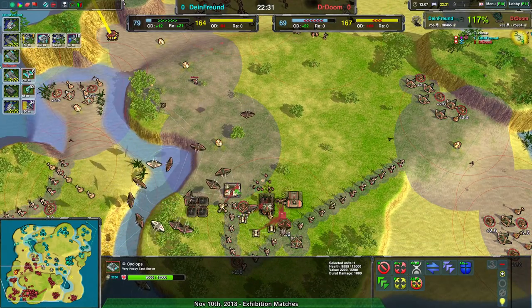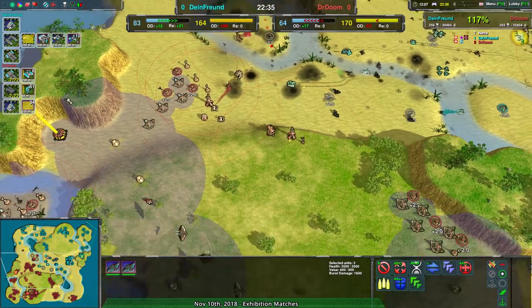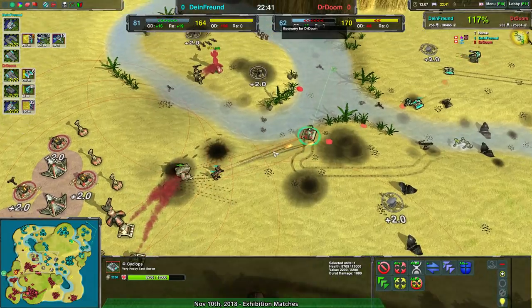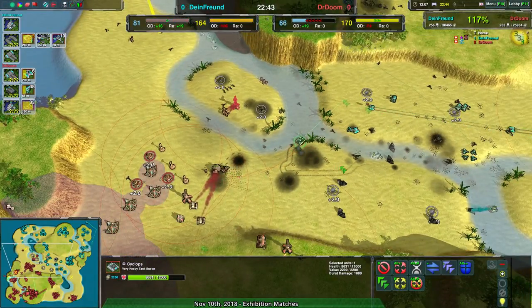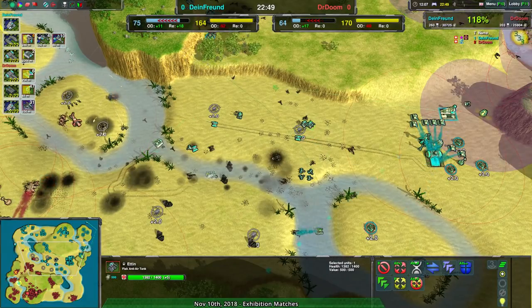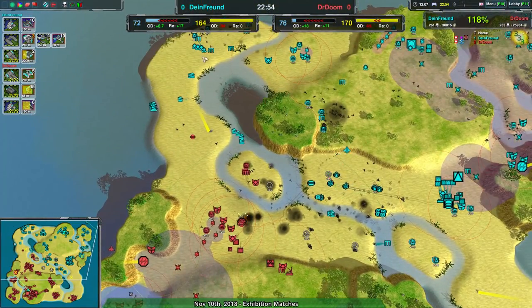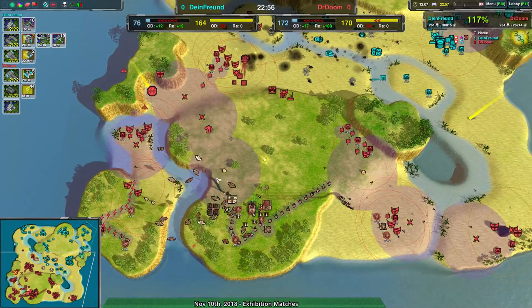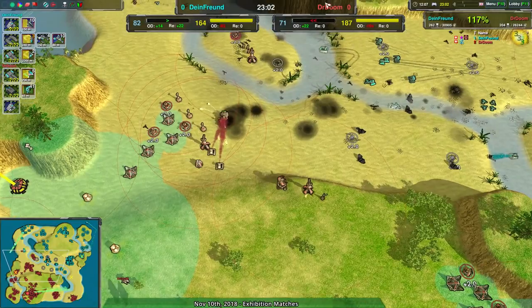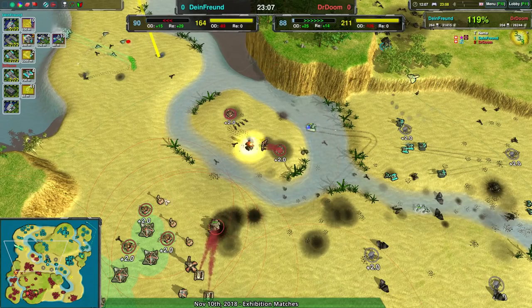Once these Ravens are done, they could actually go in and take out that other Cyclops. Because if they get rid of that Cyclops, it's going to make it a lot easier for the Dante to wipe everything else out — there's really not much else here. A couple of Ettins and another Cyclops will be coming up, but two Ettins against 18 Ravens — that's a bit of a problem for Dimefront. But that's how it goes.